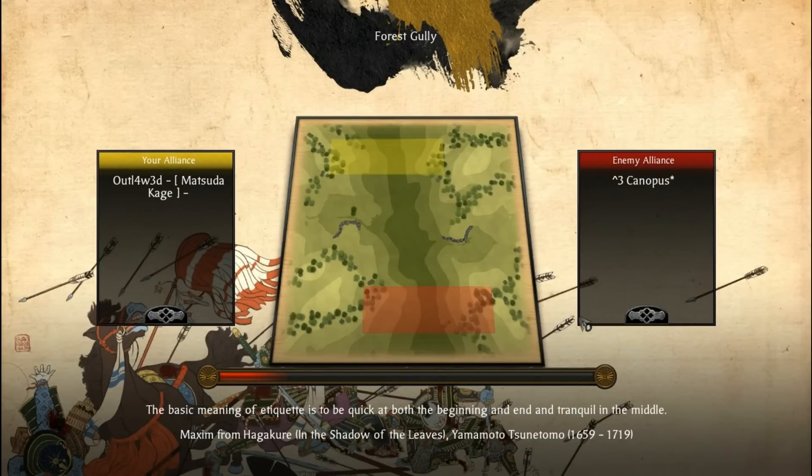And here comes the first battle. You can see that I'm playing with Canopus. And today we're on the forest gully map - I don't know how you say that word. So finally a change from the foothills. We've been doing foothills over the past four or five videos. Even the battle fought by Red, who was my teammate, was also on the foothills incidentally. But anyway, here's a little change for you guys.